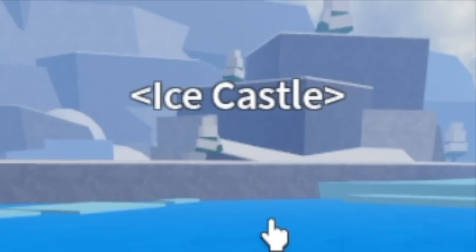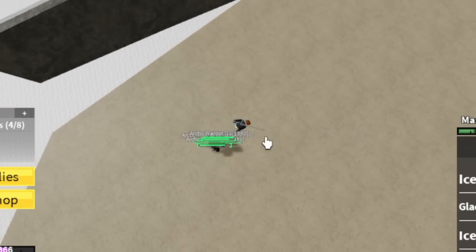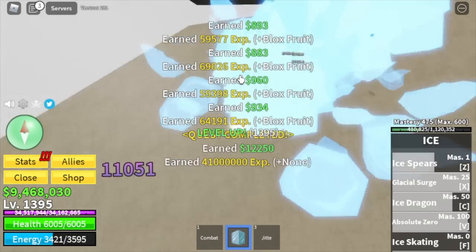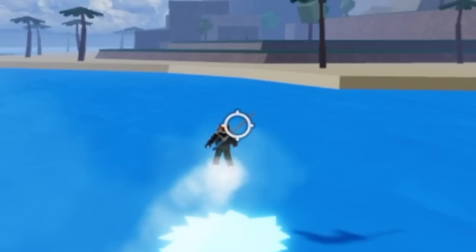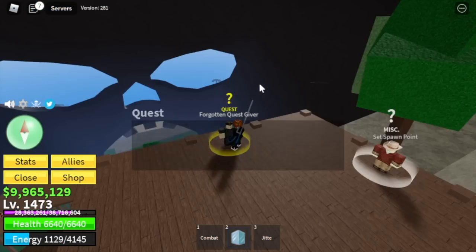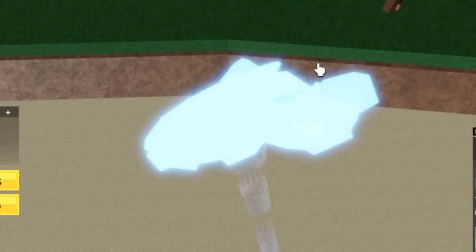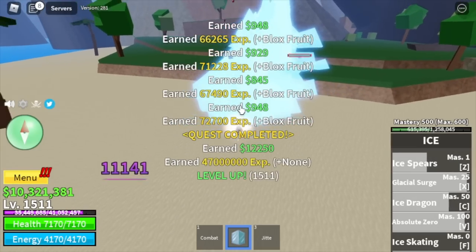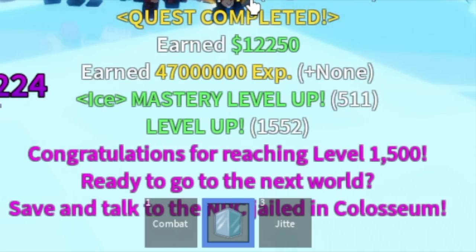Next island is the Ice Castle. We're not going to defeat the boss — just focus on the Arctic Warriors. Remember the levels because that is when you activate the elemental effect. We're going to stay here until level 1473. Next up, the Forgotten Island. Our final enemy here is the Sea Soldiers — we're not going to defeat the boss, just focus here because elemental is in effect. We're going to stay here until 1552.